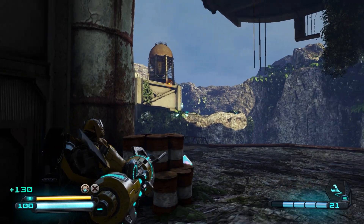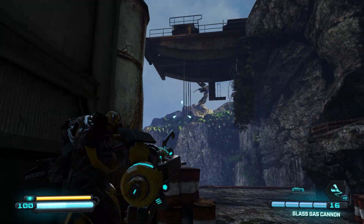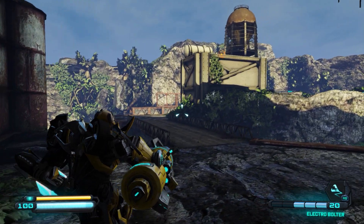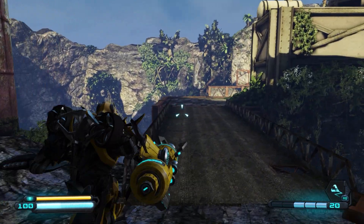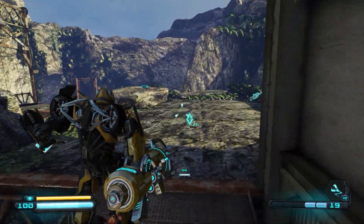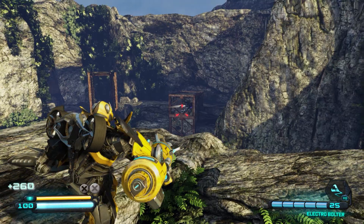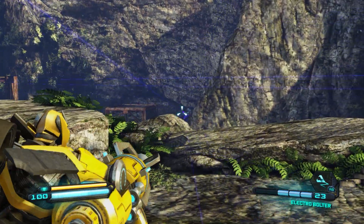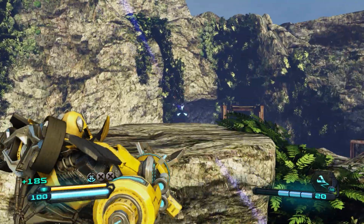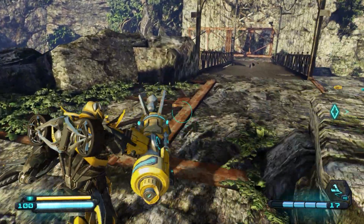Once the snipers appear, fall back right behind this structure — it should give you a good vantage point on them. Gas them with the glass gas cannon. There are more snipers — a bolt to the face, that's gotta hurt. Another mid-air shot! We should be clear, let's advance.